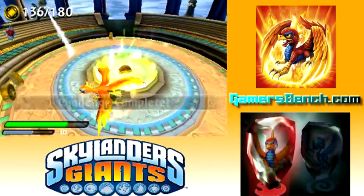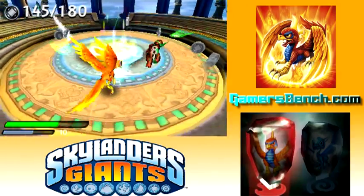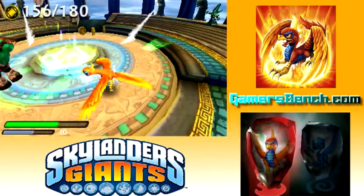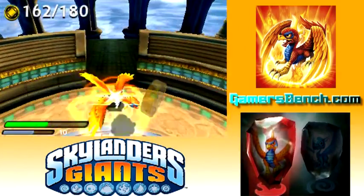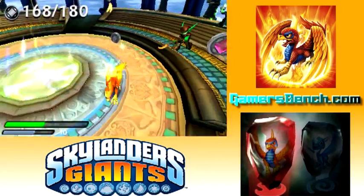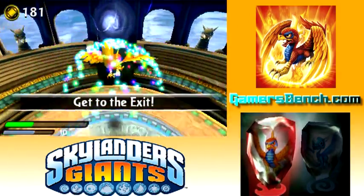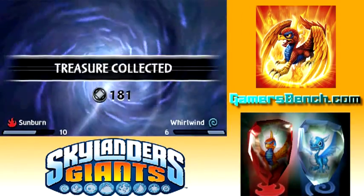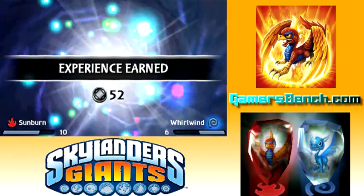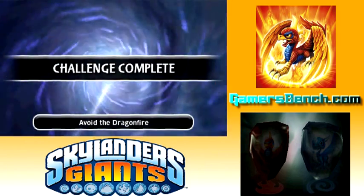There's the last enemy. I just have to collect these coins. I still have to avoid the flamethrowers — it seems like there's just two going off right now. I almost got hit on one of those torches. And we should be done. Yeah — defeat 50 enemies and avoid the dragon fire. Alright, so that's it.